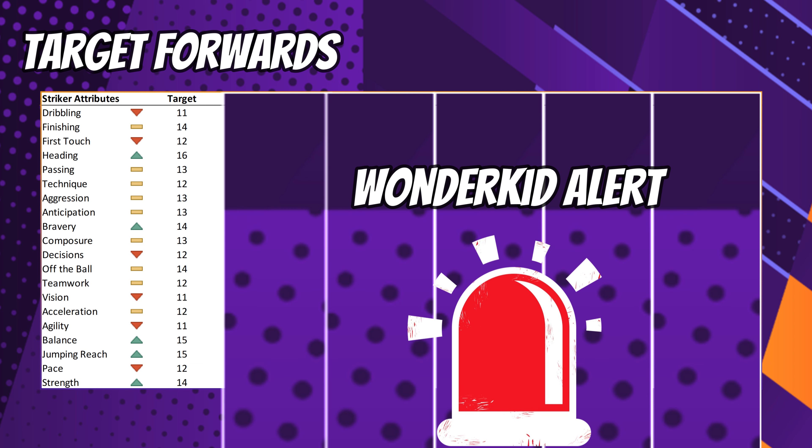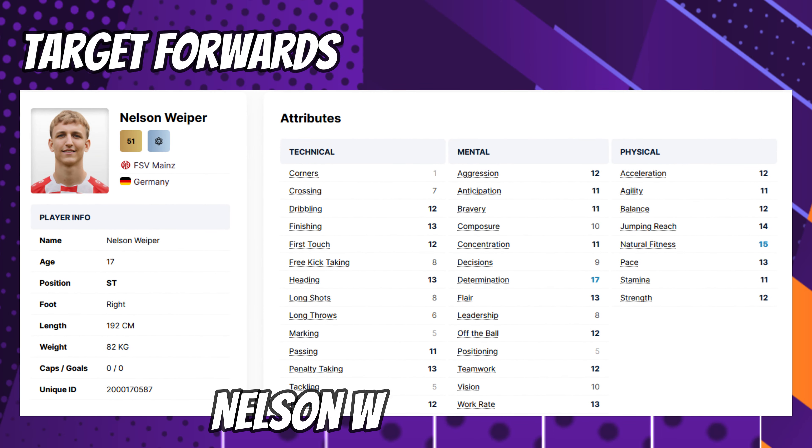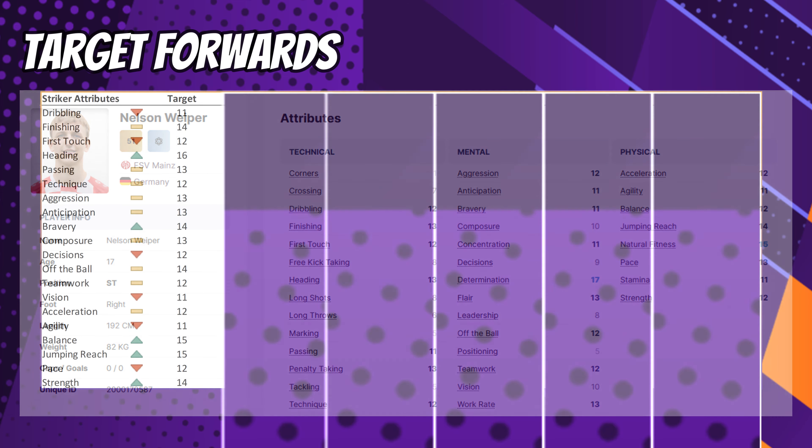I did promise you a wonderkid to scout for each of the major roles. So if you're after a young target forward for your squad on FM24, why not have a gander at Nelson Viper? He starts the game at Mainz and at 18 years old possesses some incredible physical abilities, including that all-important jumping reach of 14. He's a determined bugger too, so you can expect him to develop very nicely indeed with a bit of nurturing.